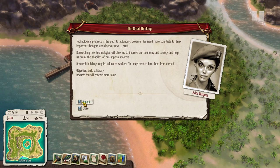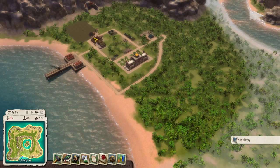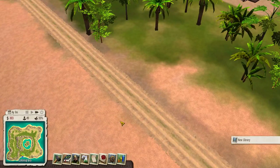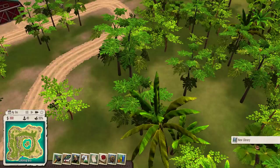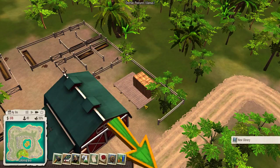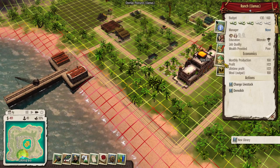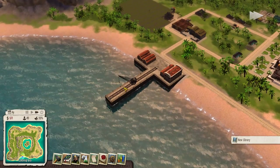We're going to build the library for the communist faction leaders so our people can be educated. Well, I don't have money right now so we're going to wait for our trade to start. Above our rights producing — that's good.